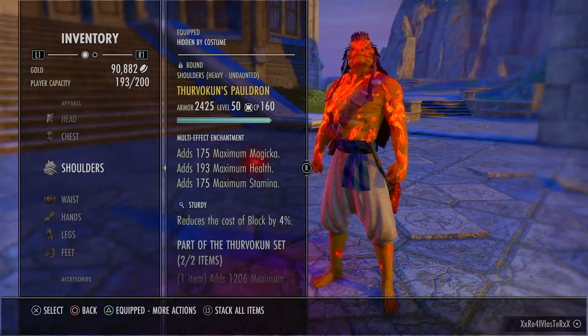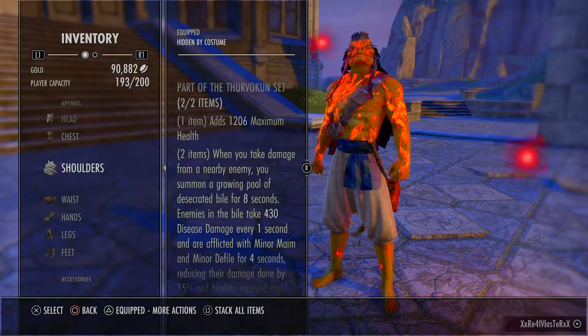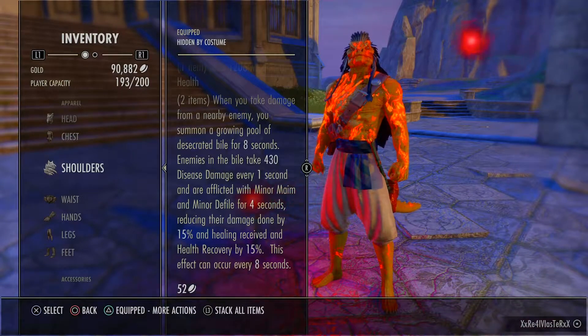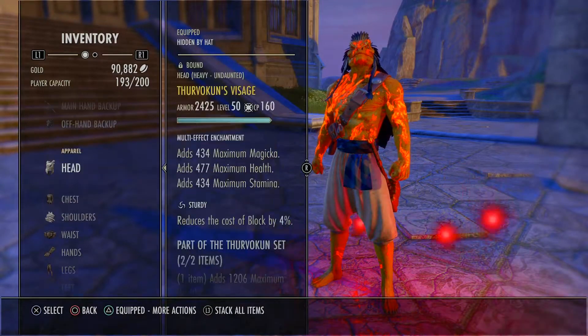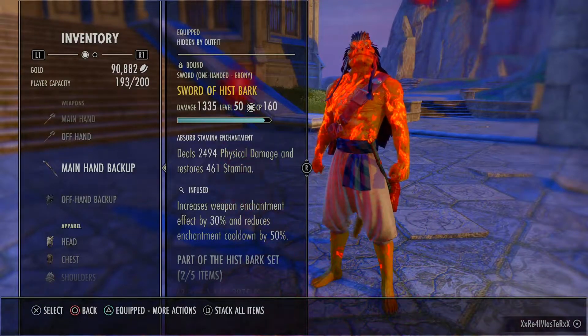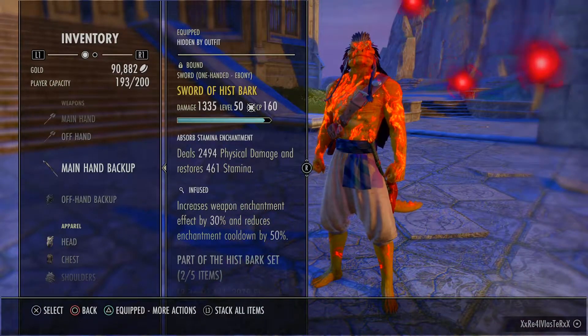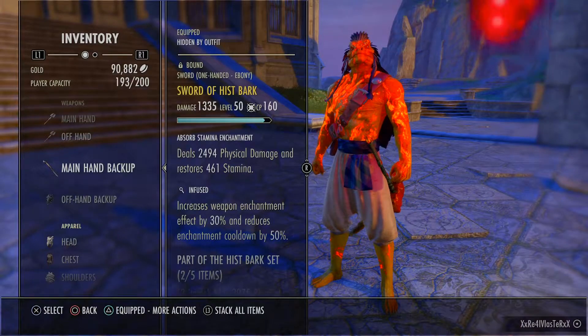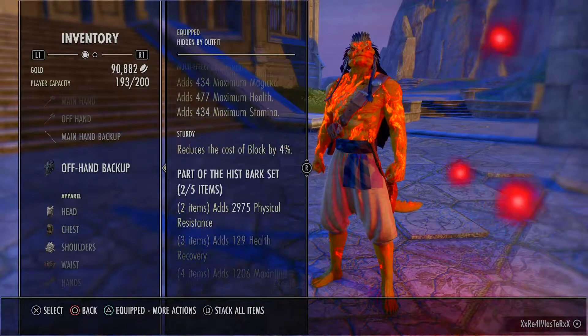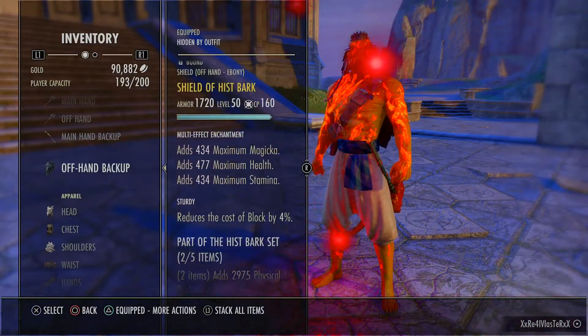We're going to use Thor Voken for the adds to apply minor maim. It gives us a nice 1200 health and then it does the minor defile. We got Sword of Hispark infused — I do have stam return on that right now, I'm debating on whether I'm going to run Crusher on it. The Shield of Hispark gives us another 2975 physical resistance.